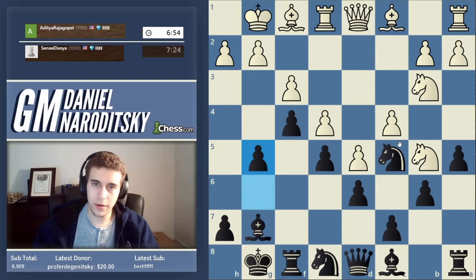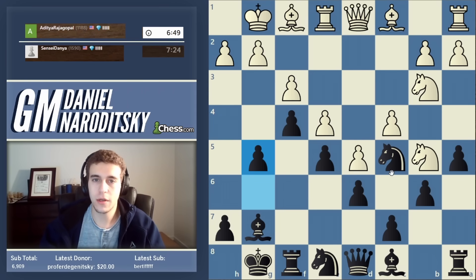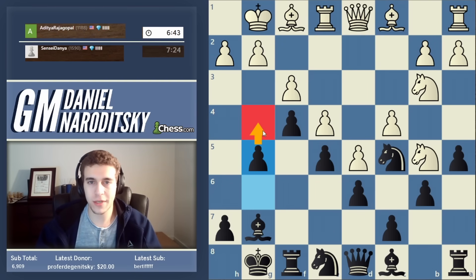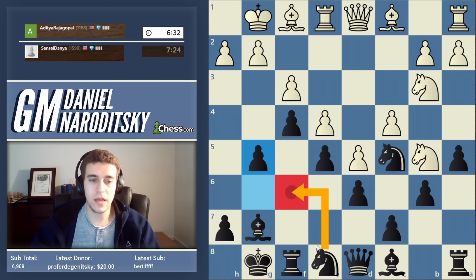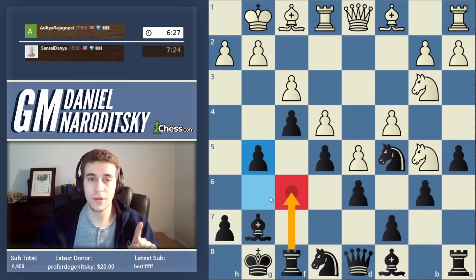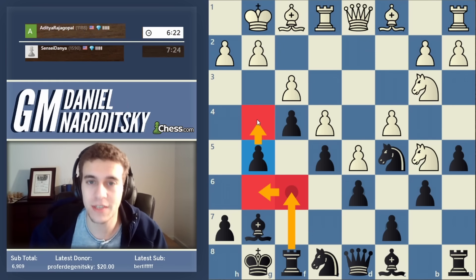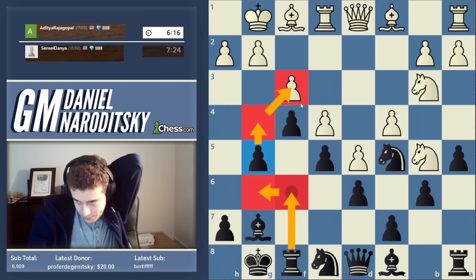We can go ahead and play g5. For those of you who actually play the King's Indian, this is all review, but hopefully I'm making sense to those who don't. Now how are we going to get g4 to work? There are three main methods: one is to bring the knight back to f6; the second — less common but super cool and underestimated — is a rook lift to g6, then play g4. That rook will be well poised to take advantage of the g-file once it opens.